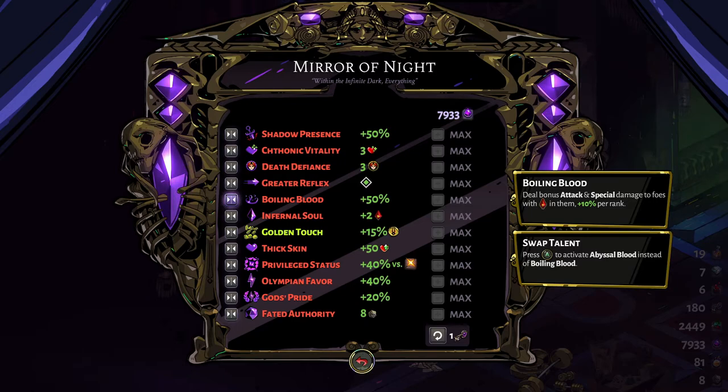Boiling Blood and Abyssal Blood are up to your playstyle. Abyssal Blood is a defensive upgrade: for every cast stone you stick to an enemy, they deal 5% less damage and move 5% slower — up to 25% when maxed. It's good with Infernal Soul and makes bosses deal less damage and move slower. Boiling Blood is the offensive alternative: for every cast stone in an enemy, your attacks and specials deal 10% up to 50% extra damage to that enemy. I usually go with Boiling Blood since I'm more of an aggressive player, but Abyssal Blood is great for survivability.